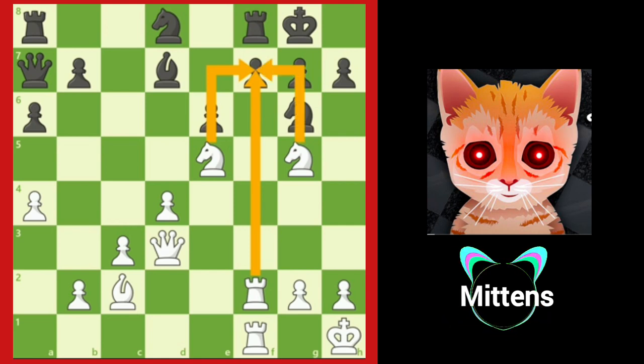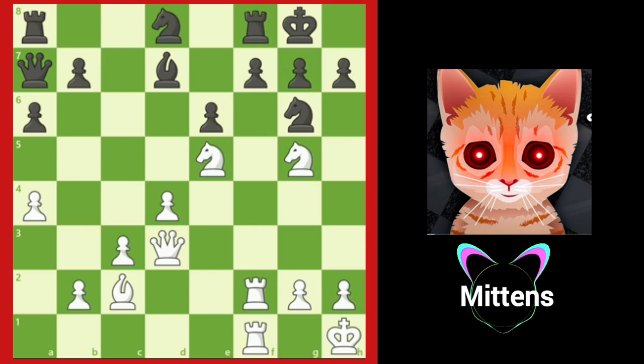Notice how the rooks join the knights in placing pressure on f7 — there are four attacking pieces total on that square. Notice the knight on g6 is pinned, because if the knight captures the knight on e5, this opens up the b1 to h7 diagonal, allowing checkmate with queen takes h7.